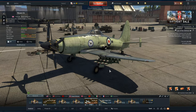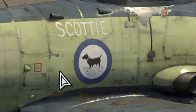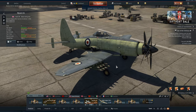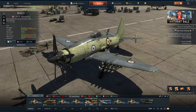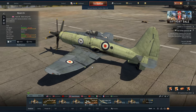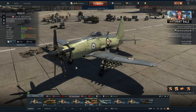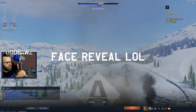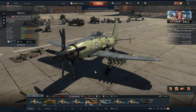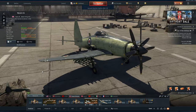Hi guys, and welcome back to the channel. Today we're going to be taking a look at the Wyvern S4. I've owned this plane for a very long time — it was one of the first premium vehicle purchases I have ever made in War Thunder. And really the only reason at the time I bought it is because it looked cool and it sounded cool. This thing sounds like a Dyson vacuum cleaner, and whenever it flies across the battlefield, everyone looks towards it and starts to shoot at it.